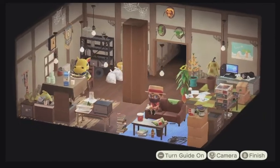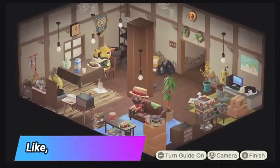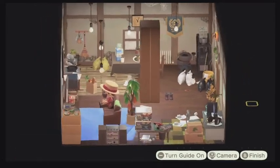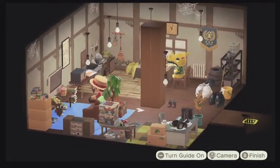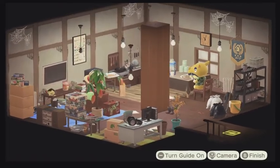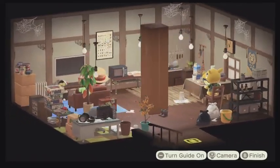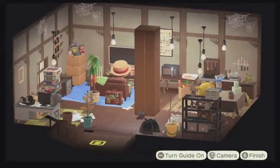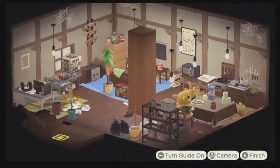One thing the room needed was a little bit of a breakup, so I put four pillars in the middle — that really gives a sense of that being the kitchen and garbage side versus the living room and work area. That's the downstairs of Harry's Happy Home Paradise vacation home in the Messy Manor.